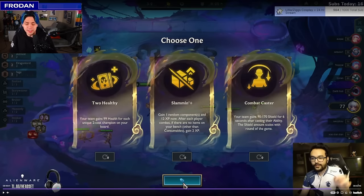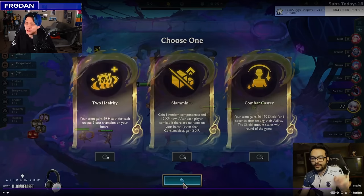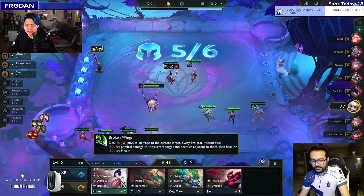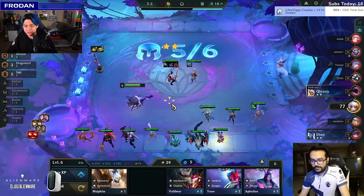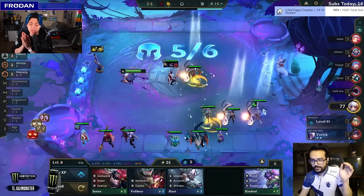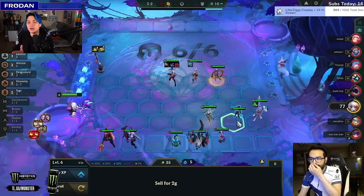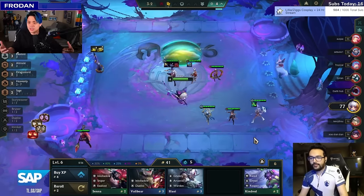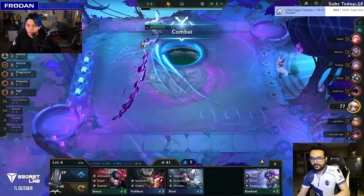Kermex re-rolls all three augments and hits Two Healthy and Combat Caster — both insane. Combat Caster is fantastic, but Two Healthy is ideal here because you're playing four two-costs on the board and you want to reroll Janna. Two Healthy it is. We roll to stabilize, and he was also rolling for the Exalted since it's the two-cost Exalted — getting extra combat power and EXP as well. Janna 2, Soraka 2, Riven 2 — all coming together nicely.